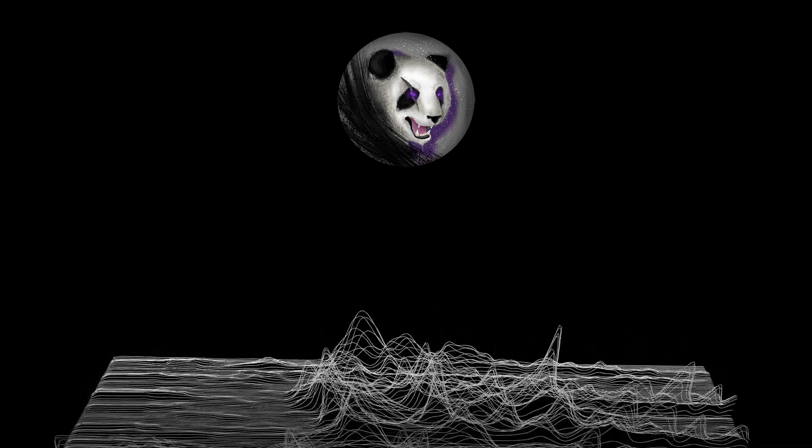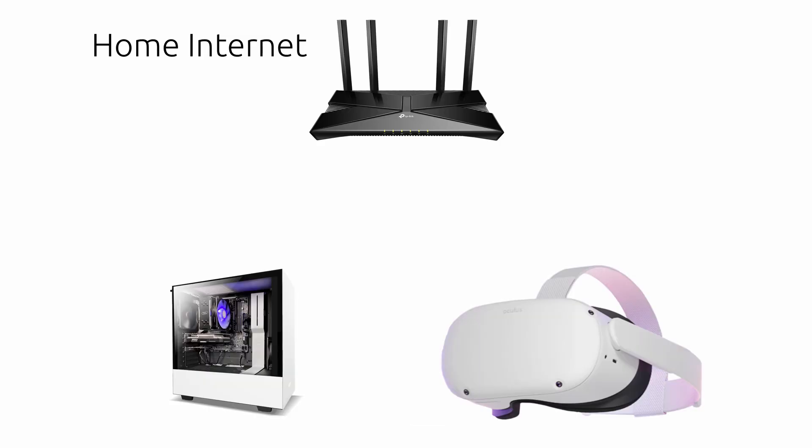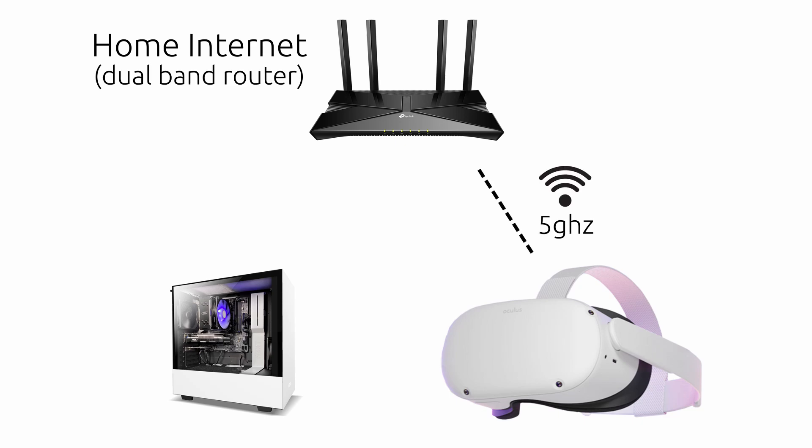Second, make sure you have a good connection. You need to connect your Quest to your PC in one of three ways. First, you can connect both your PC and Quest to your home Wi-Fi and internet. For this to work, you need to have a good dual-band router so that you can connect to the 5GHz channel.